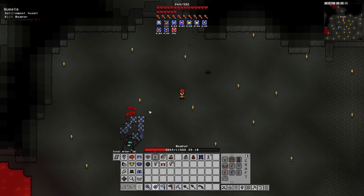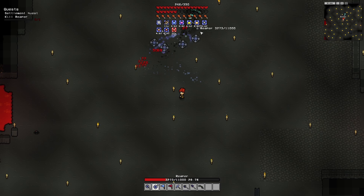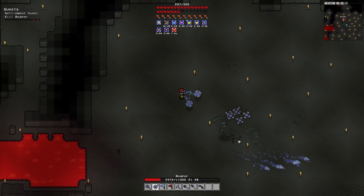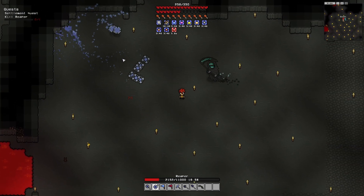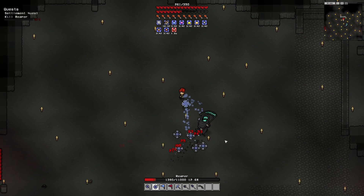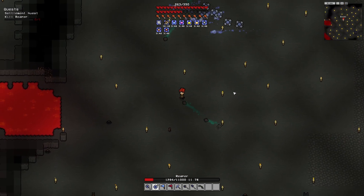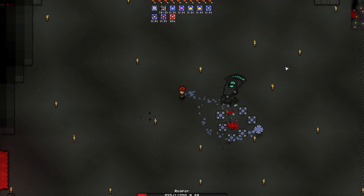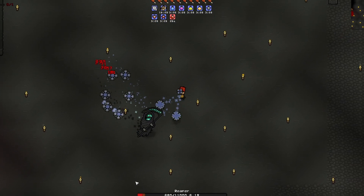Starting off I do have a thing on so that way if I take fatal damage I will heal up. We're almost done — he's like three quarters of the way dead. Just gotta walk around and pay attention to where he might appear. Try not to accidentally walk into him. Almost walked right into it. He's picking up speed a little bit.